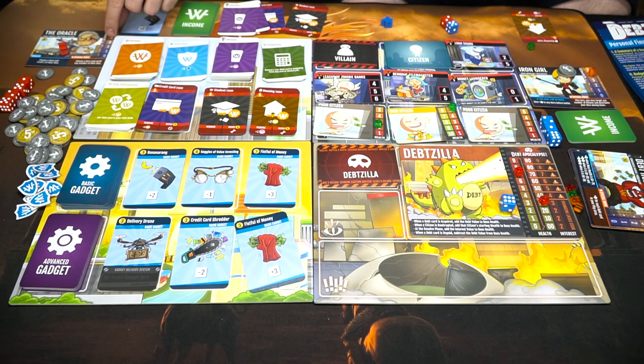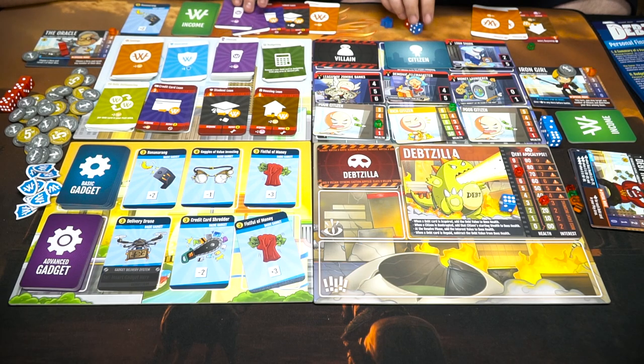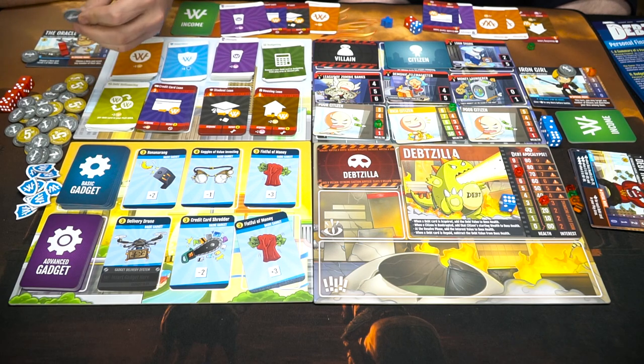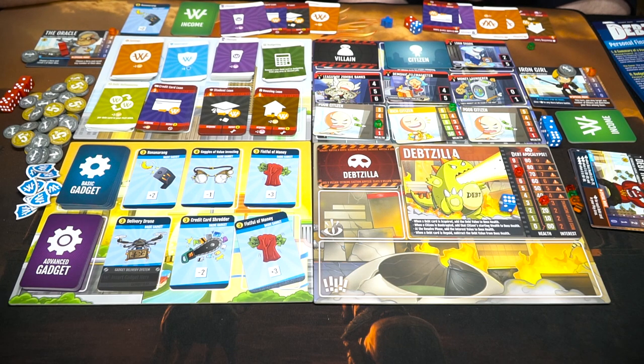I got a student loan. My housing loan came in, and I got two savings so I get four currency. I'm going to get one currency, you'll get two, I'll get four. Because I have the housing loan — every time I draw it I get two. And then I have my student loan which gives me an extra die for the next phase.